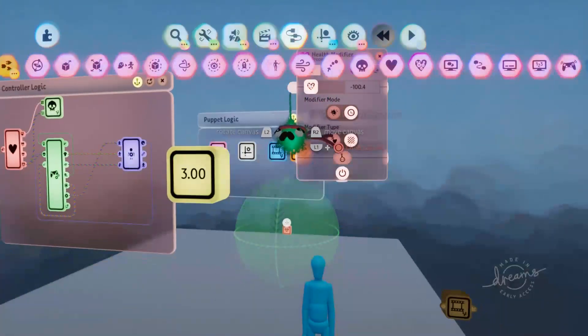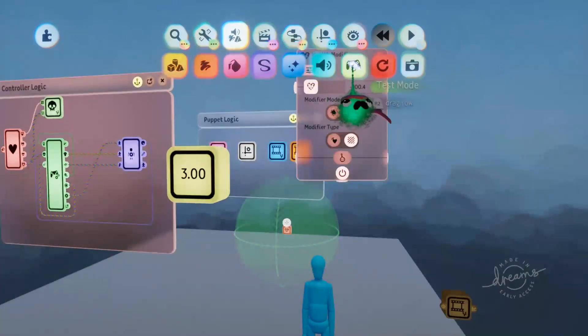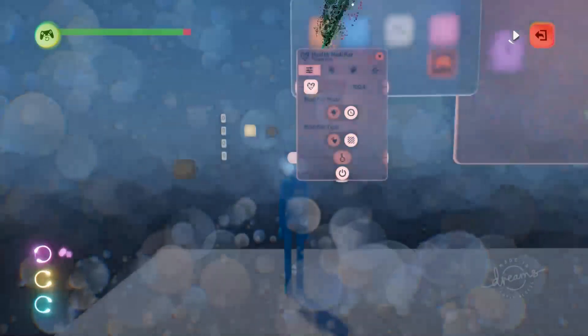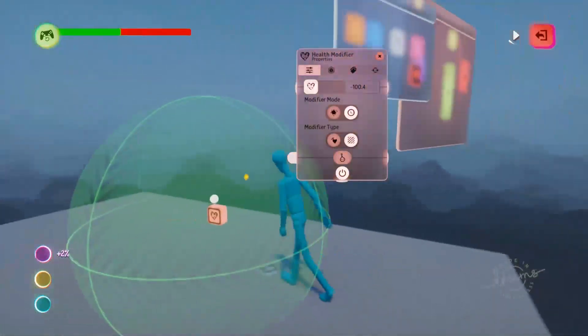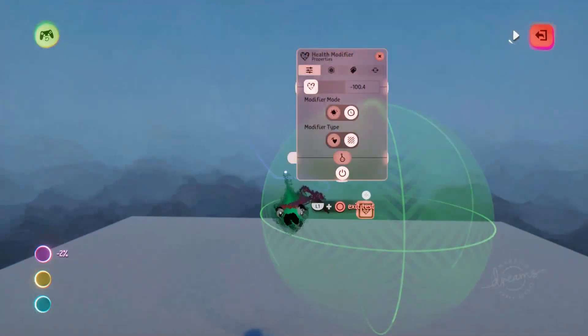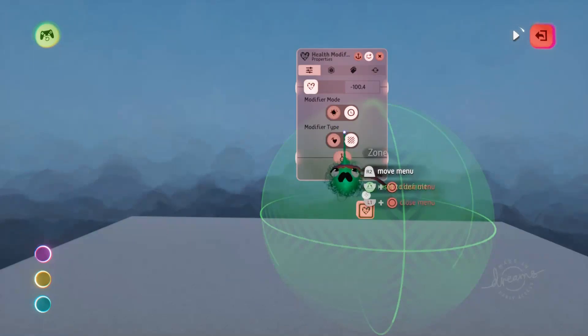Now if we crank the health modifier up a bit so it's a bit faster and jump into test mode, you can see that he gets destroyed and doesn't come back to life.